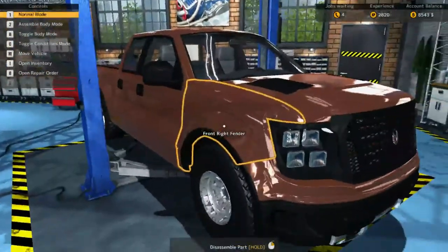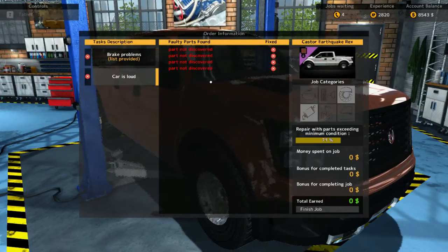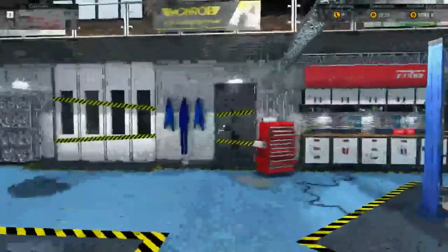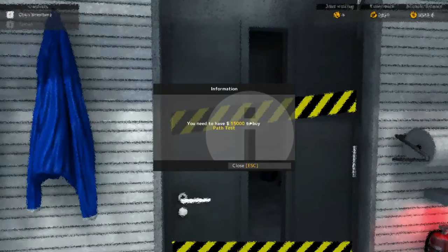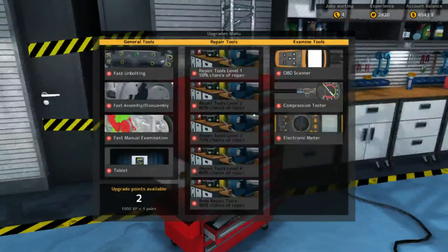Then we move on to this bad boy here, which is through the DLC. Part not discovered — I need this path tester, and it costs 15,000. Okay, cool, not too bad. The toolbox will allow us to do upgrades, so I can do repair 50%.